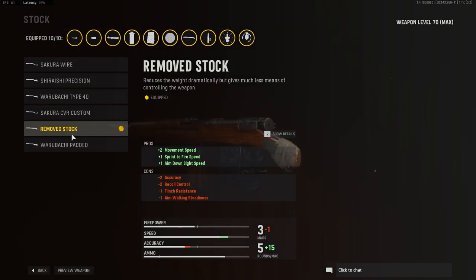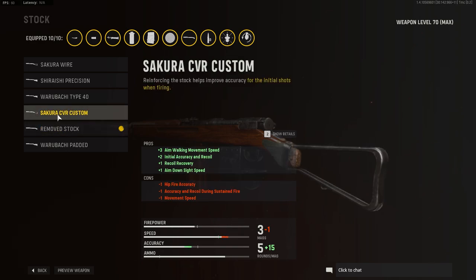For the stock, I'm running no stock for the increased ADS, sprint-to-fire speed, and movement speed — plus two points in movement speed. It allows you to be a little bit more aggressive by pushing and engaging targets at closer range. For a more traditional sniper, you can use the Sakura SVR Custom, which has a lot of aim-walking movement speed, accuracy, recoil recovery, plus ADS speed.